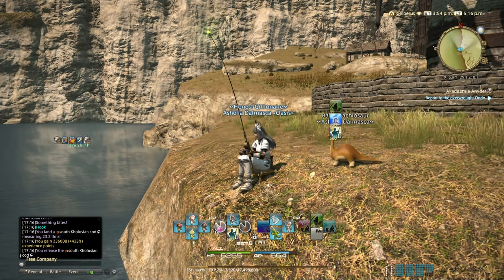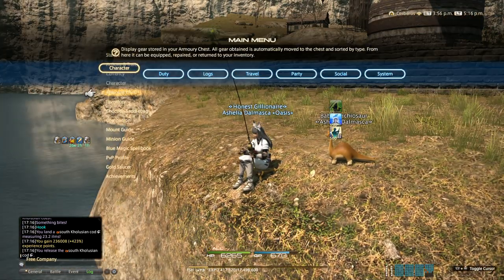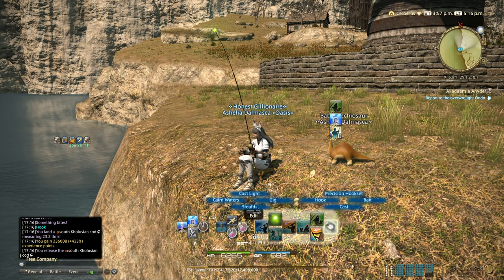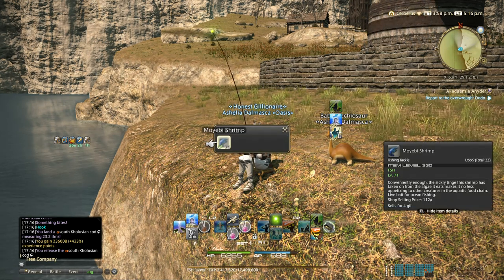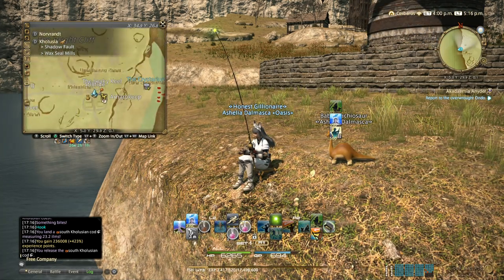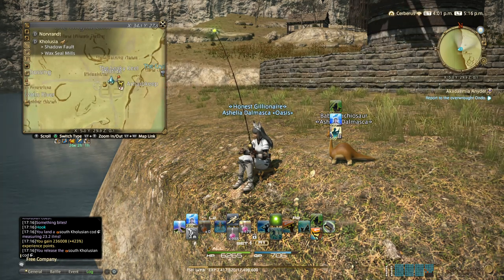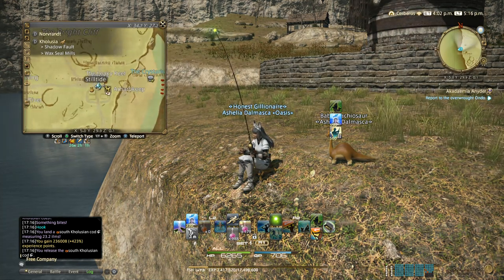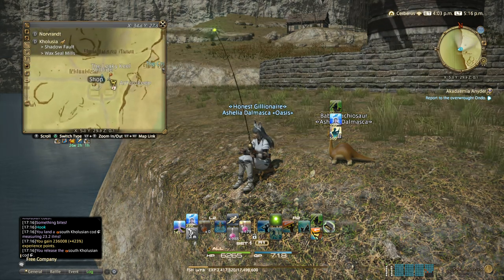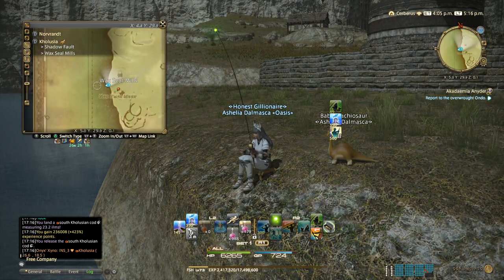I just hit 73 Fisher, so it's time to do another Crystalium delivery. The next one is called Creamy Oyster. You get the bait, which is called Miyobi Shrimp, from the vendor in the same zone. In Colusie, near the Solitite Aetheryte, there's a vendor selling the bait. The fishing spot is right here on the west coast.